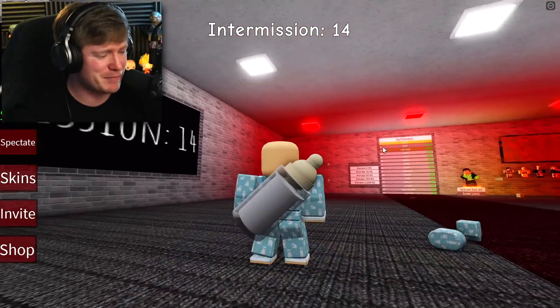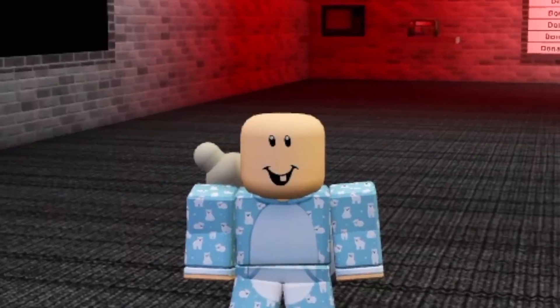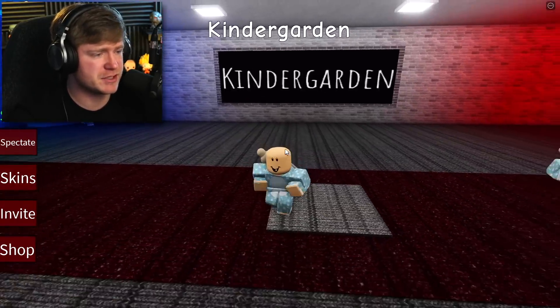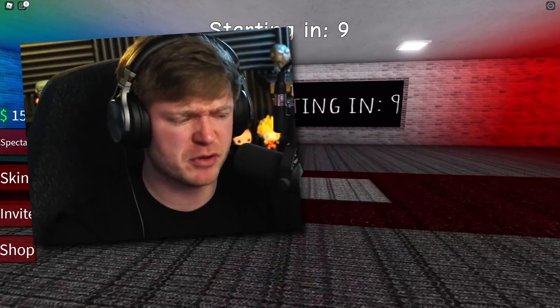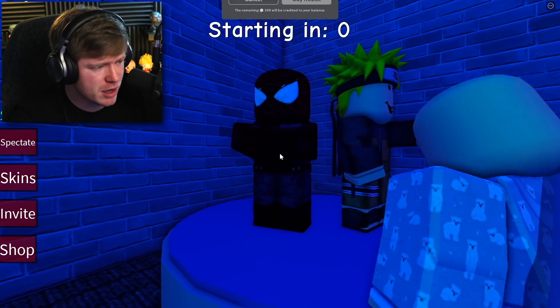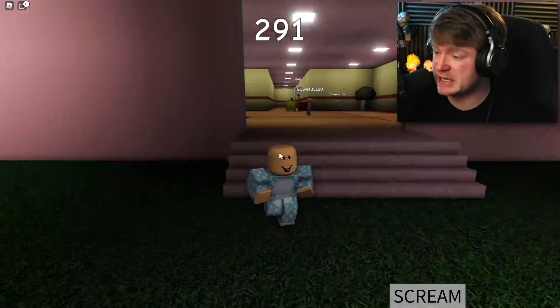Look at the Dark Pack — they look ultra evil and for a thousand Robux, I think not. By the way guys, look at the little baby bottle on my back — that's the cutest thing ever. Why do I have one tooth? I guess I am a baby. Where are we going now? Kindergarten — that's supposed to be a happy place.